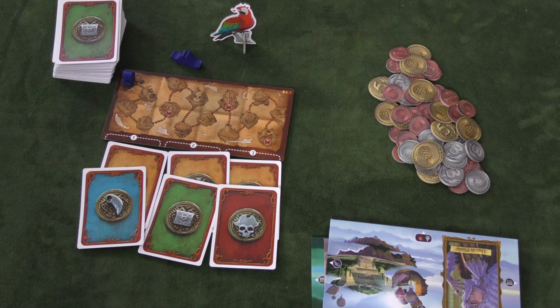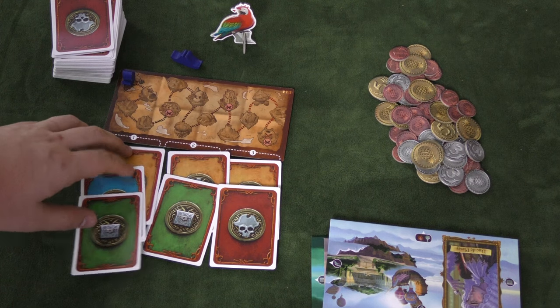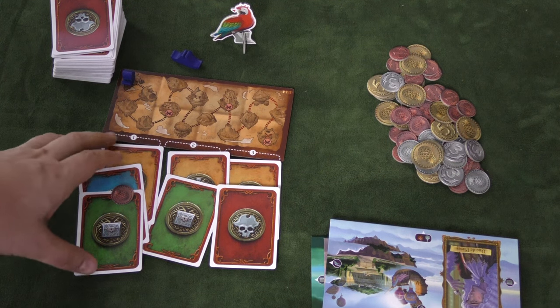Sometimes the piles are negative - some of the cards are negative, so you definitely don't want those. And there is a limit: if there are three cards in an area and you don't take that pile of cards, then a doubloon is added to that. So eventually someone's going to take it because there's going to be a lot of things there.